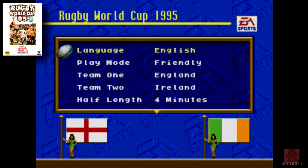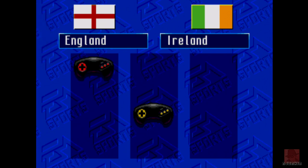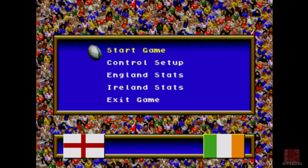This one is Rugby World Cup 95, by EA Electronic Arts in 1994. It was their first attempt at a rugby-style simulation, so I'm not quite sure how this is going to work. We're going to go into a friendly — England versus Ireland — so Ireland are probably going to win.